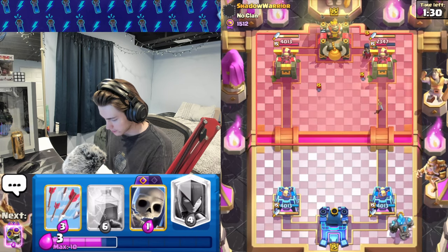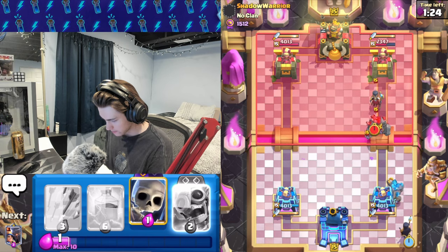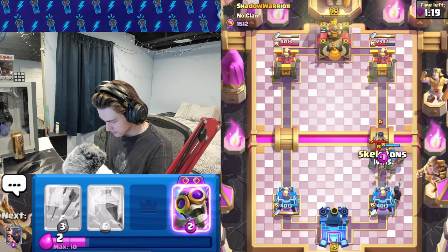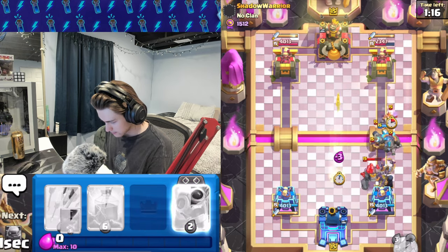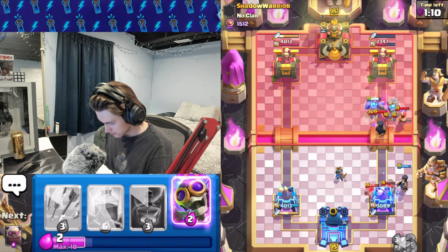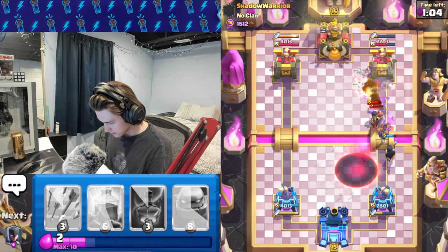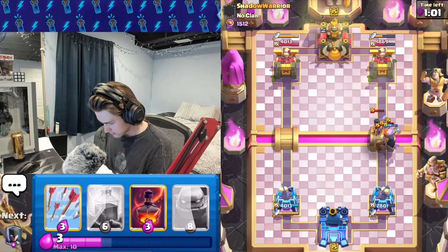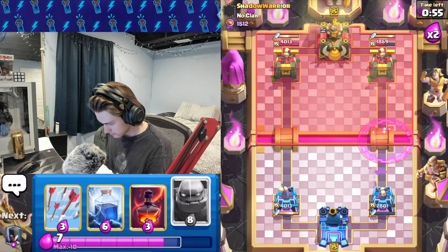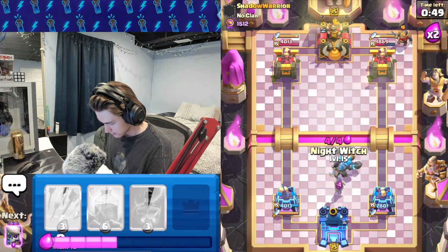He's going to go night witch golem at the bridge most likely, or he could go e-barbs opposite lane — probably going to try that. Nope, he's just going to keep defending — probably a smart decision. Let's go with the evo bomber here, get some nice value on defense. He could just go e-barbs — I'm going to go golem right here in case he does. Either way we're going to go night witch in the back and do our best to get rid of this wizard.